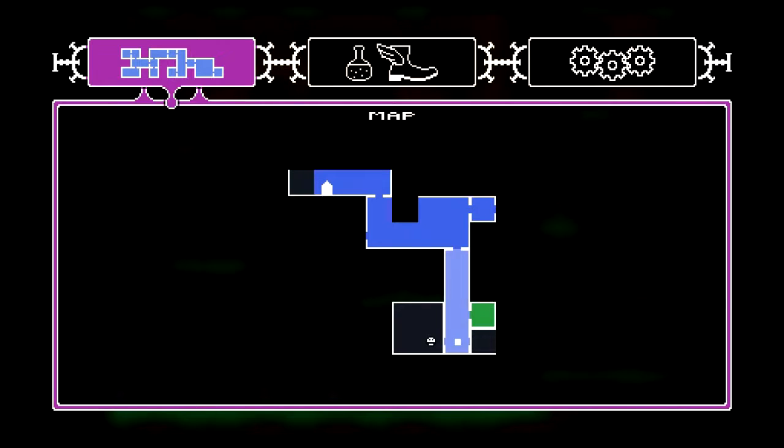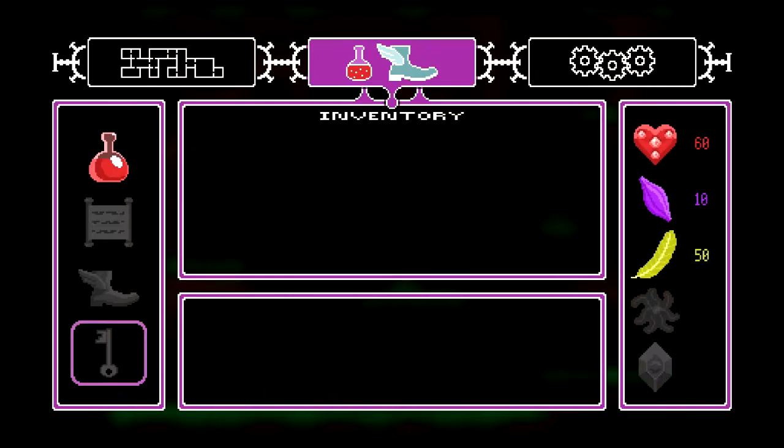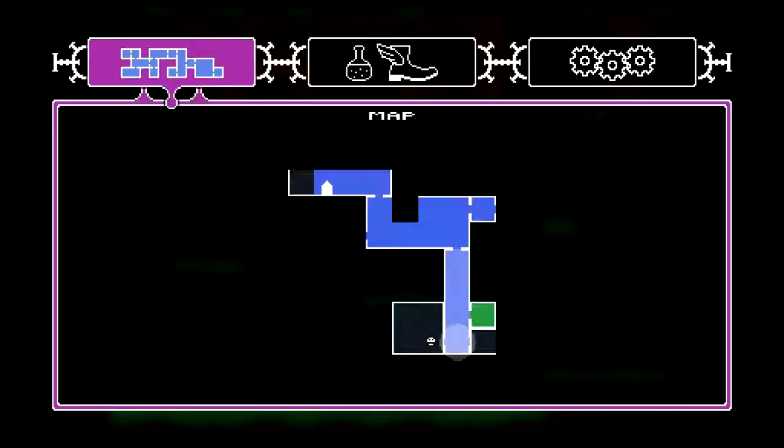Then we have a map. This flashing circle is where I am. And there is that blob there, because that is a boss room. And then there's an optional screen there.